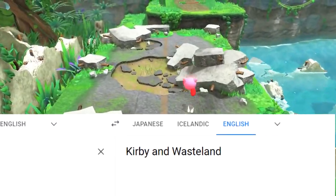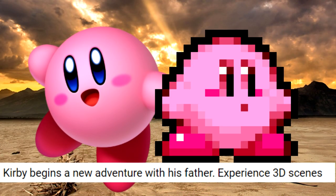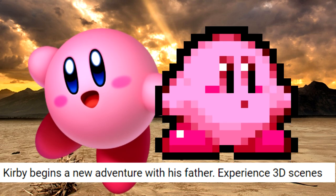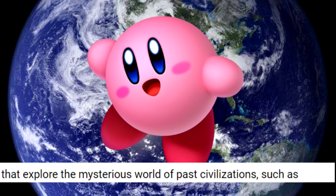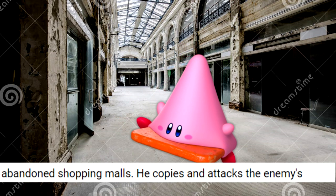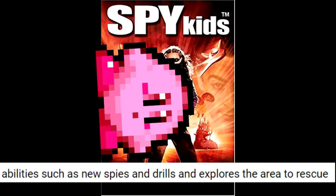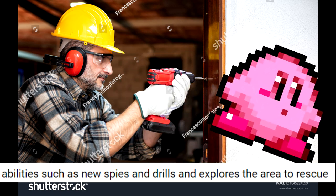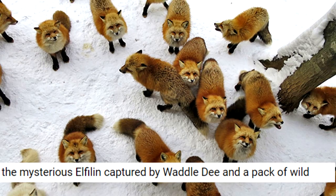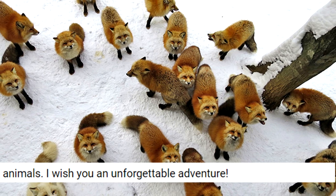Kirby and Wasteland: Kirby begins a new adventure with his father. Experience 3D scenes that explore the mysterious world of past civilizations, such as abandoned shopping malls. He copies and attacks the enemy's new abilities such as new spies and drills, and explores the area to rescue the mysterious elf feeling captured by Waddle D and a pack of wild animals. I wish you an unforgettable adventure. I guess Waddle D isn't our friend anymore.